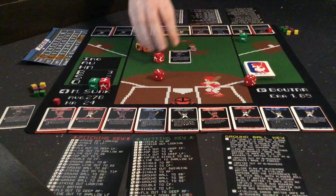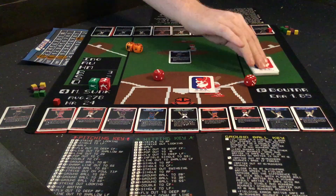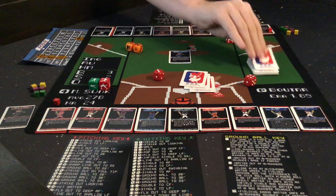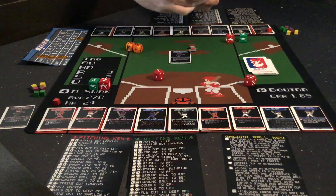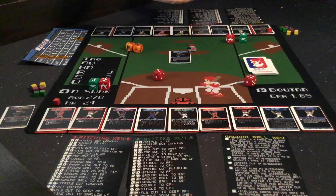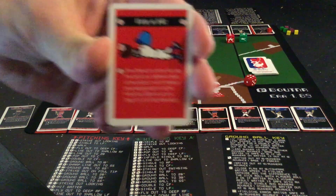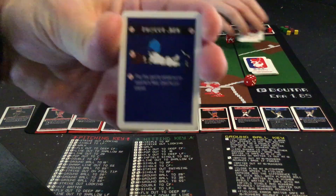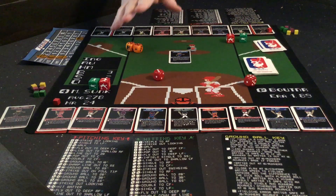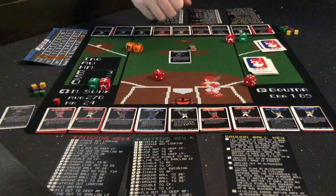That's the key mechanic of the game, but there are some other things to keep in mind. At the beginning of the game, each player is going to be dealt 3 rally cards — 3 for Mike and 3 for me. These cards give you some special powers you can trigger throughout the game. They can be things like wild pitches, rain delays, or streakers running onto the field. You can only play one rally card per inning — if you play one, you cannot play another until the following inning.